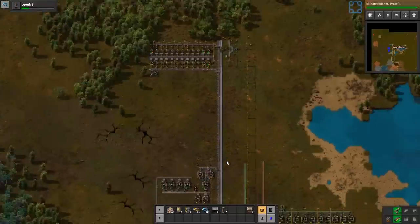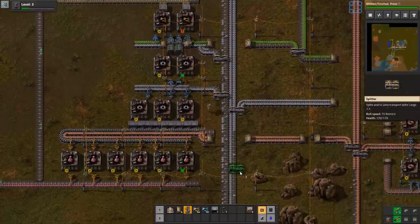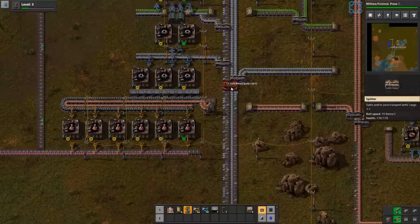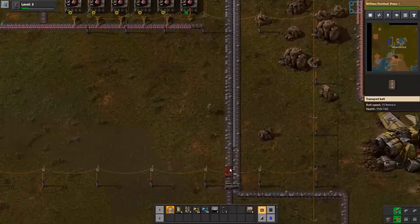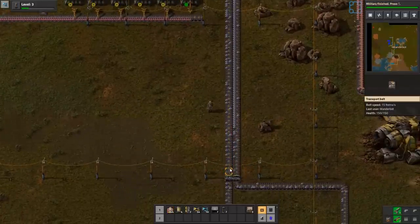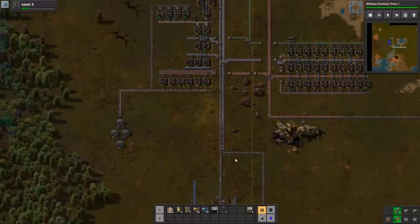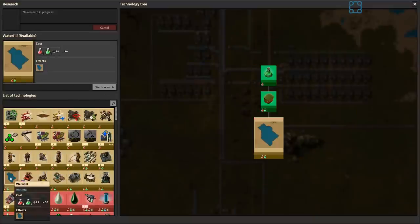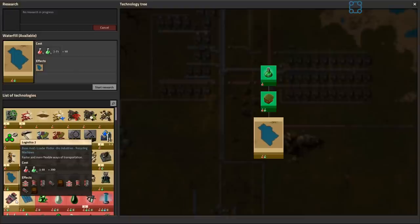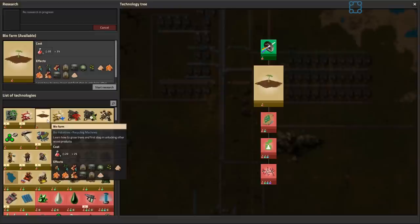We are desperately going to need some iron production though. Looks like this is stacking up a little bit. Military is finished. So probably maybe mess with bio farms. Water — we could do water fills. I want to do solar. Logistics too for belts, but that's going to take a while.